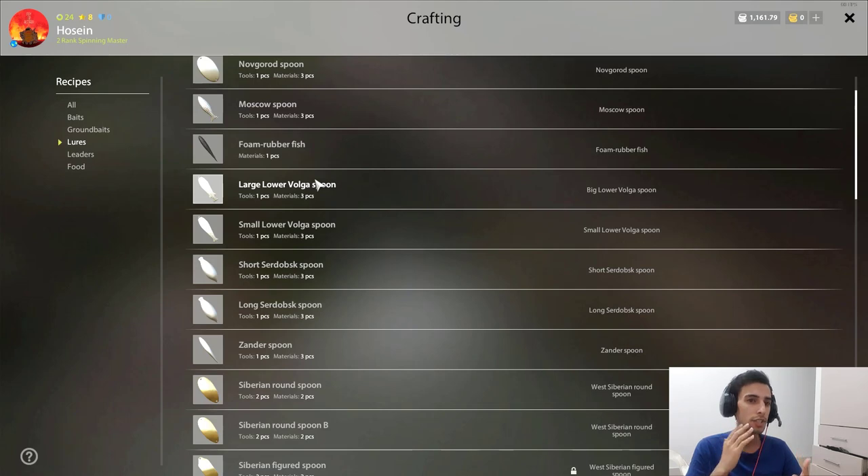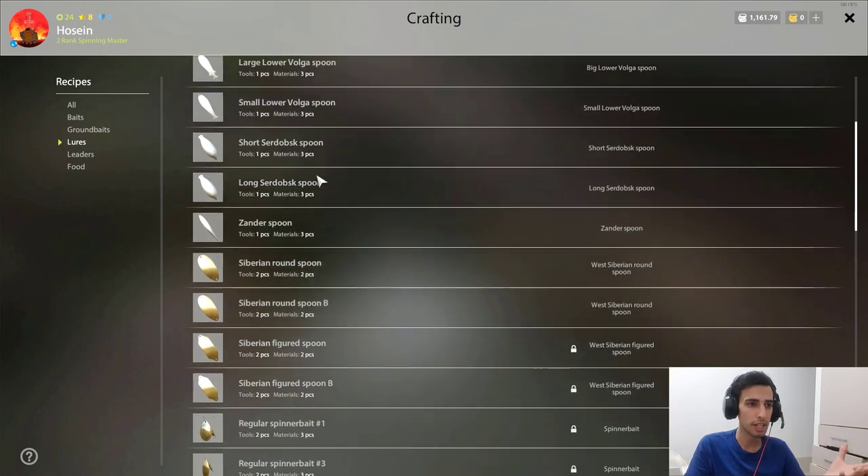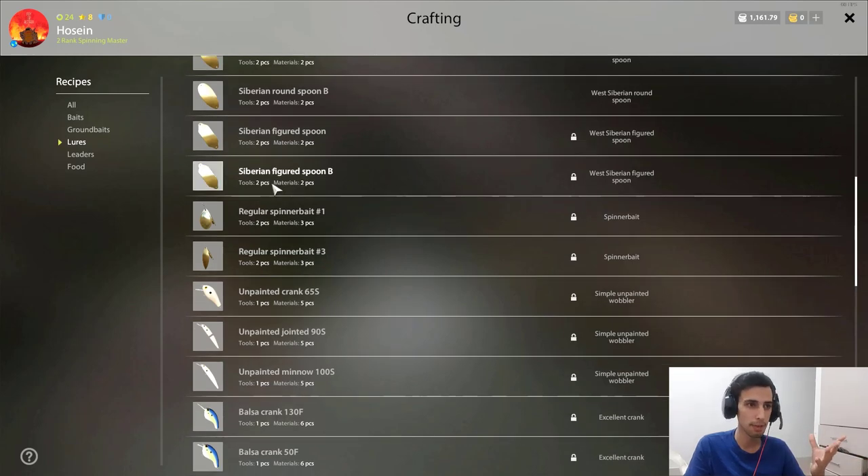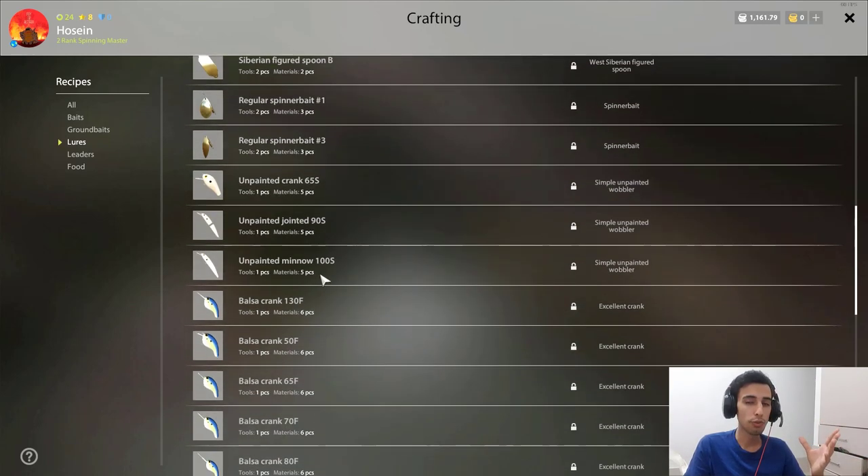So it's that simple! This is the cheapest and fastest way to raise your lure-making skill. The experience is very needed for late game — you really need this if you're looking to catch trophy fish. It's very necessary. If you have a couple thousand silver, just go for it.